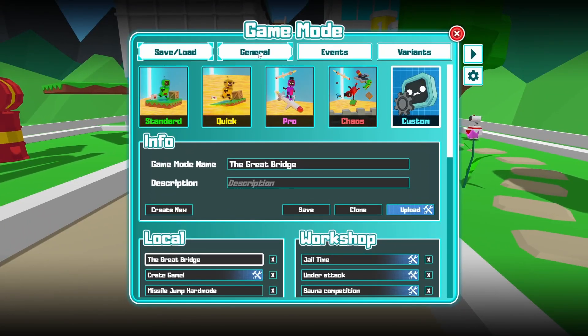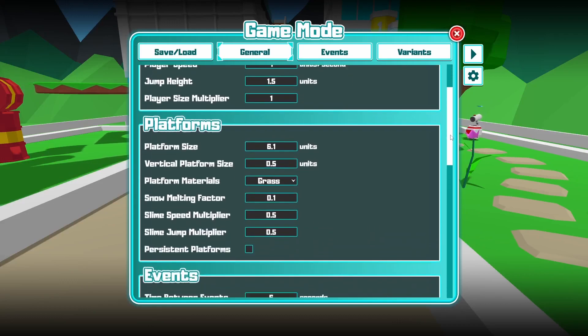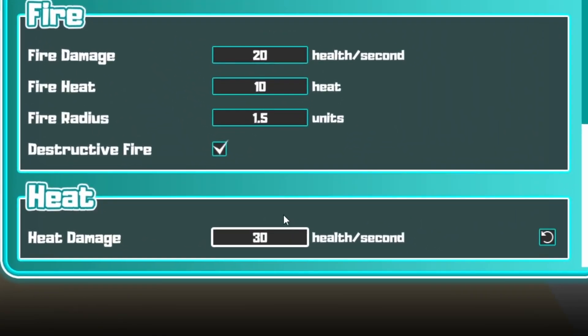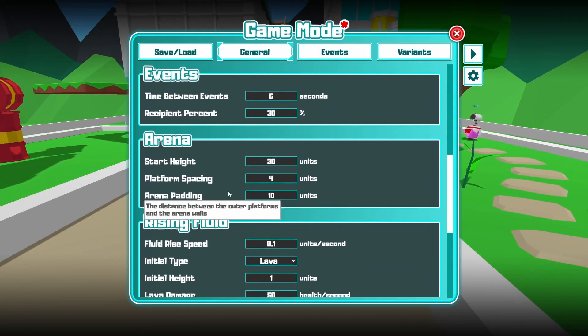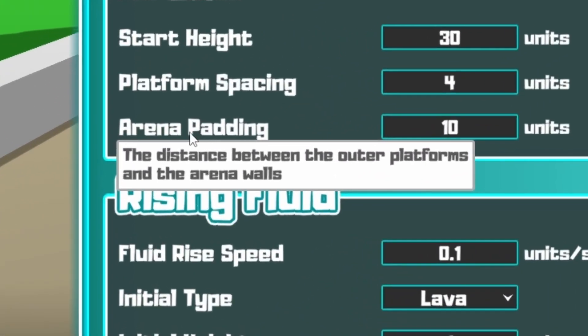Make sure you have your game mode selected, and then let's go to the first tab: general. This is the general settings that has to do with players, platforms, events, arena, rising fluids, fire, and heat. If I change anything here, you will get a reset button so you can easily know what you have changed. There's quite a lot you can change, and if you don't know what anything means, just hold your mouse cursor over the text and it will tell you.